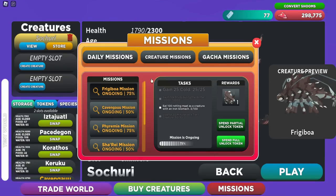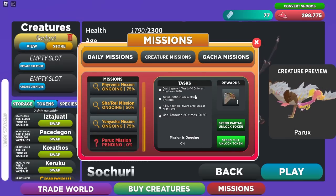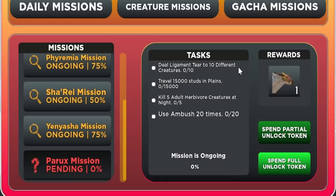Click on missions, then go to creature missions, and scroll down. As you can see, the Parox is right here, and these are the tasks we have to do to actually get it. The first mission is: deal 10 ligament tears to 10 different creatures.